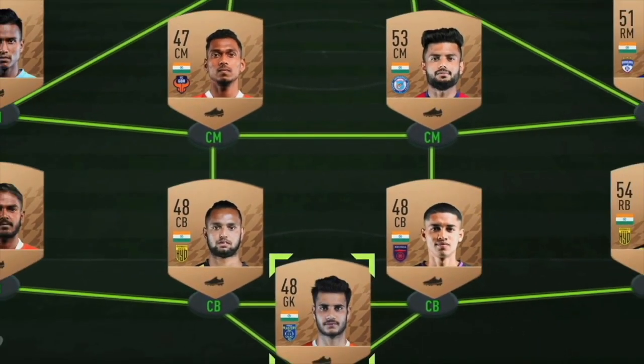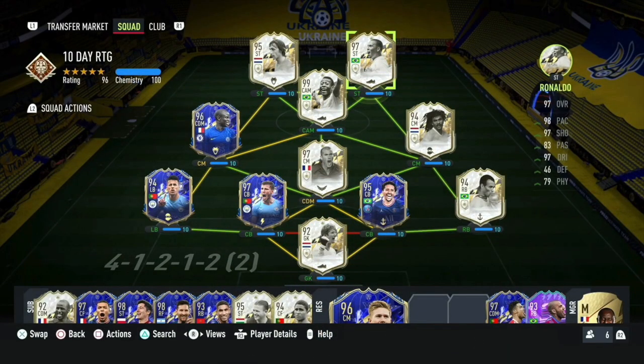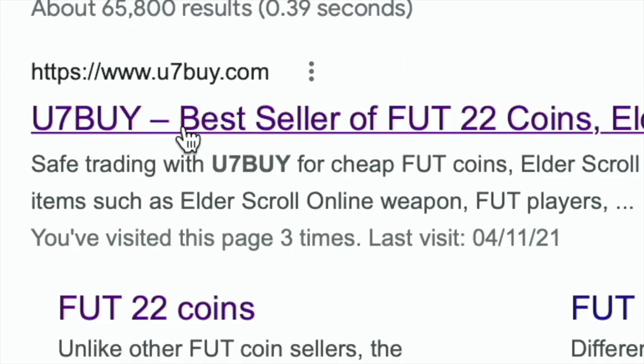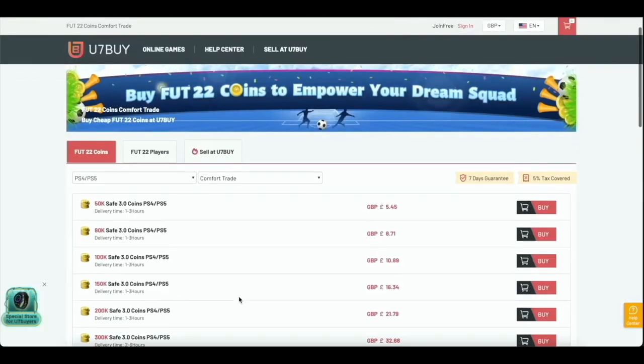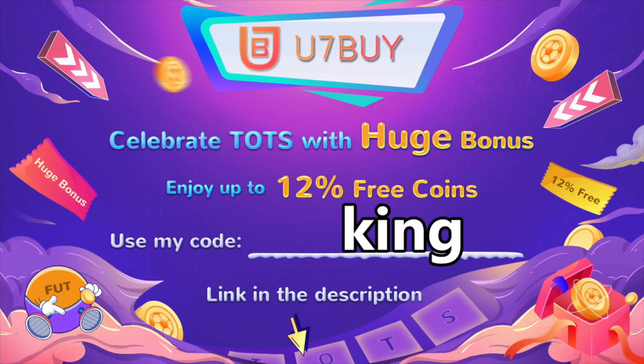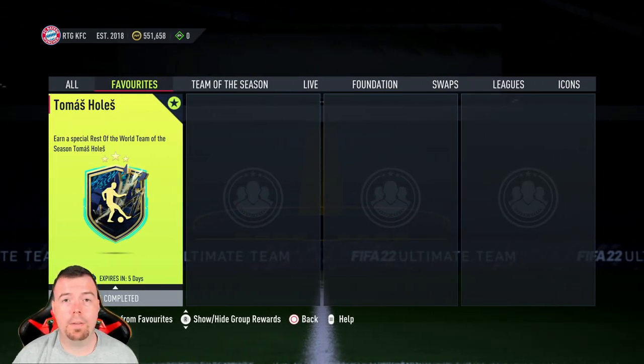Are you bored of having a basic team? Why don't you turn it into a beast team by hitting U7Buy in the description below? Get yourself some cheap, reliable FIFA coins and don't forget to use the code 'king' to get yourself a cheeky five percent off. Let's get into the video!